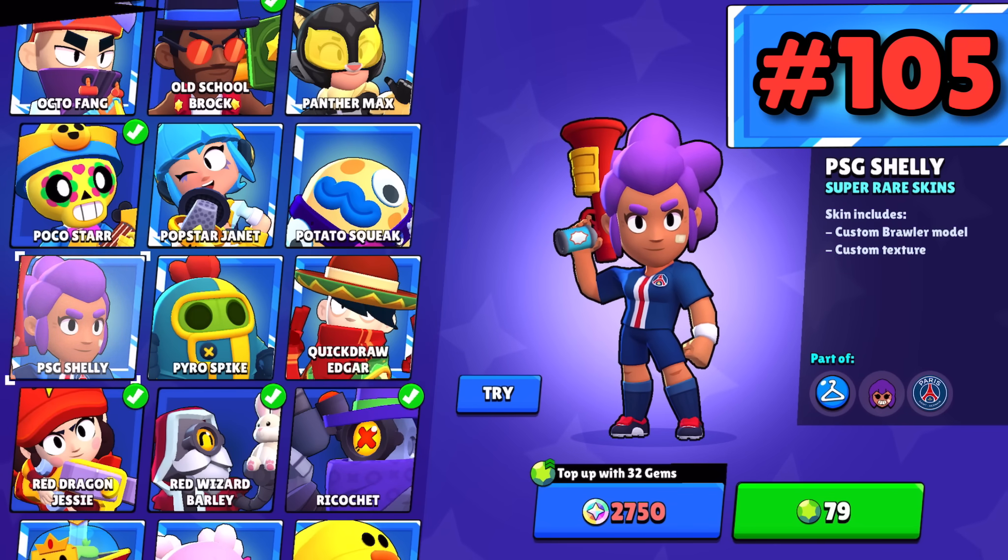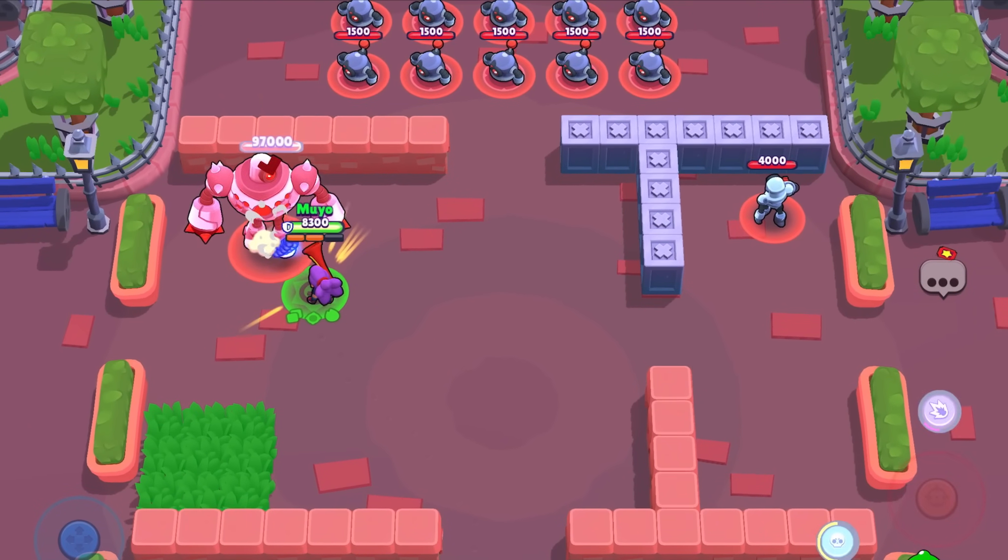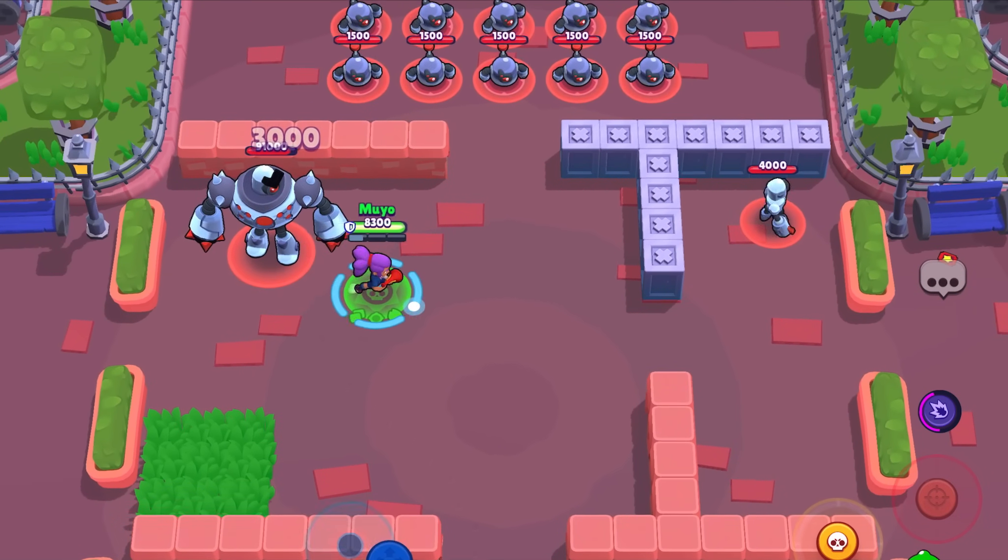PSG Shelly — you used to be able to get this skin for free before Bandit Shelly, and out of all of the Shelly skins, it's pretty boring. I prefer Bandit Shelly and that's saying something. Old School Brock — I like how it's a reference to the old school Brock, but they did him so dirty.